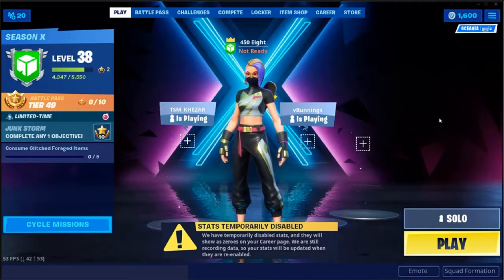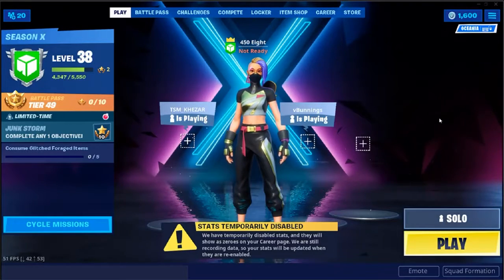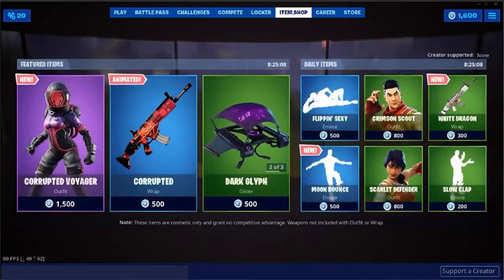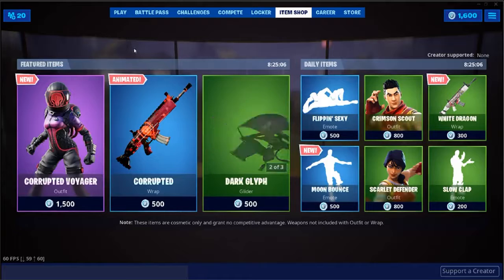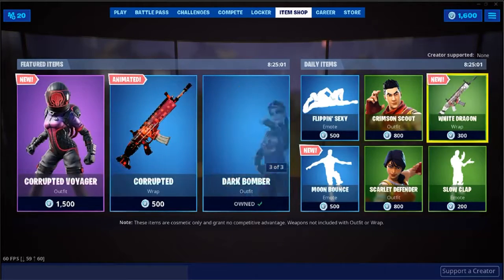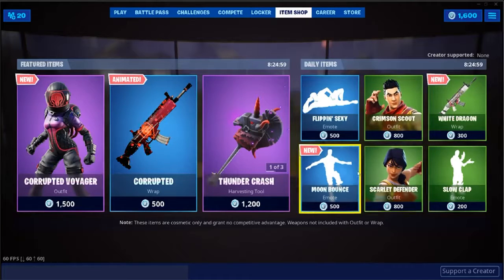This is Channel 450, my name's Ake. Now to check the item shop — we've got the Season X version of the Dark Vanguard, a new wrap, and a new emote. But this emote doesn't have any music to go with it.